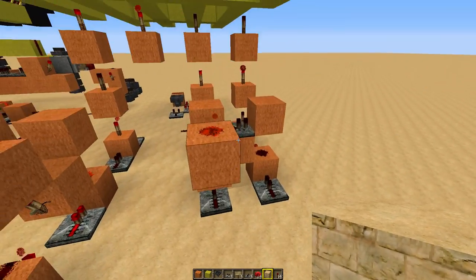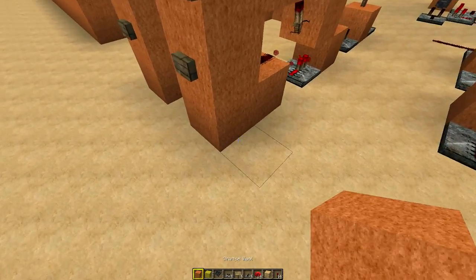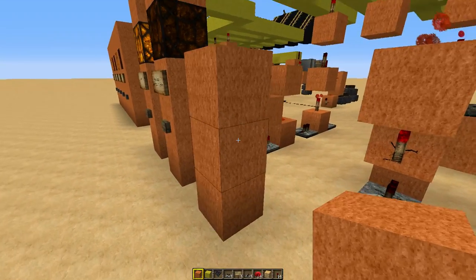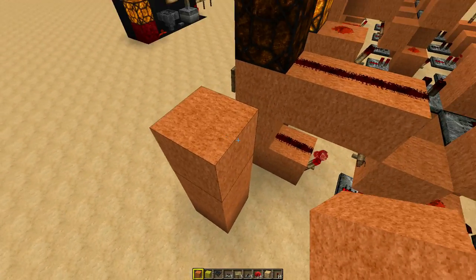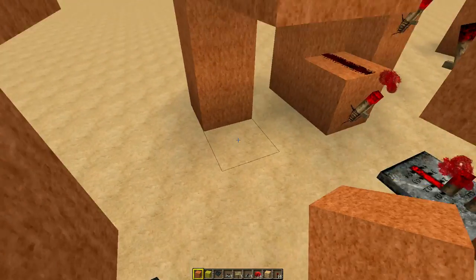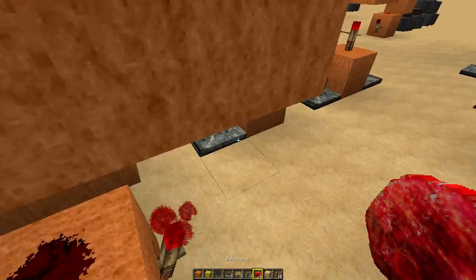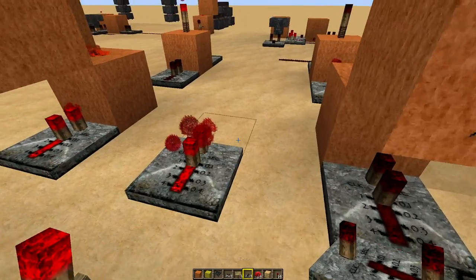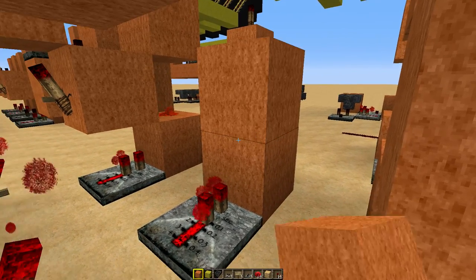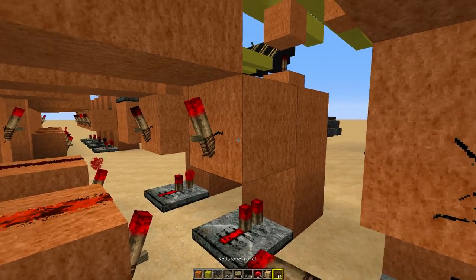What you'll want to do — as you can see I haven't completely finished this turning part. You've got to make sure you have a block in between each one. So you'll come up three blocks, come back two. Block here, torch there, some dust, then you'll need a repeater right there. Another block, block on top, block this way with another torch.